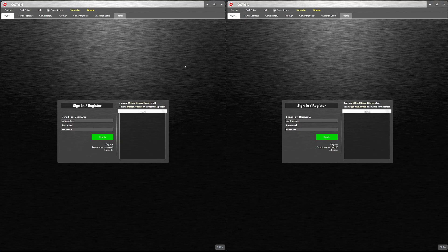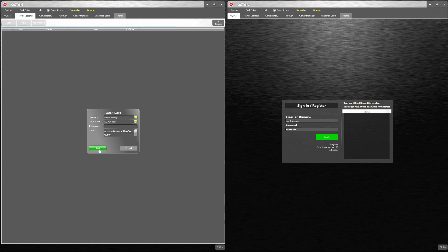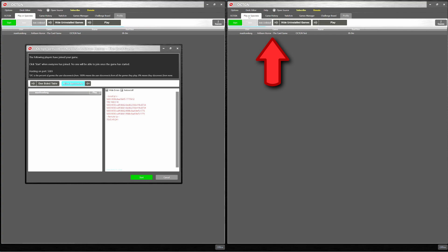If you've done everything correctly, your screen should look something like this with both instances of Octagon running. You don't need to sign into either instance. In the first instance, click the Play/Spectate tab on the second row of the menu, then click Start. You should see a Start Game menu — click Start again. Once you've started a game in the first instance, swap to the second instance, click the Play/Spectate tab on the second row of the menu, and you should see the game you just launched listed under available games. Select the game and click Join.